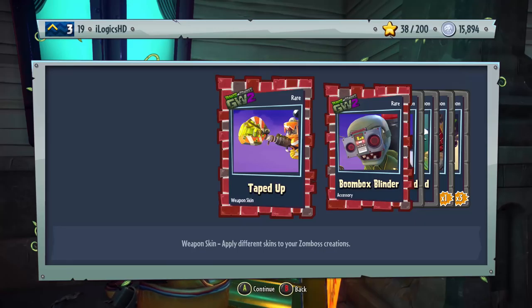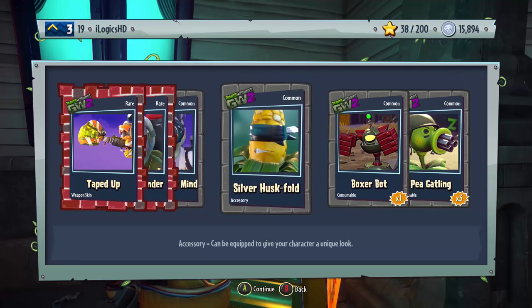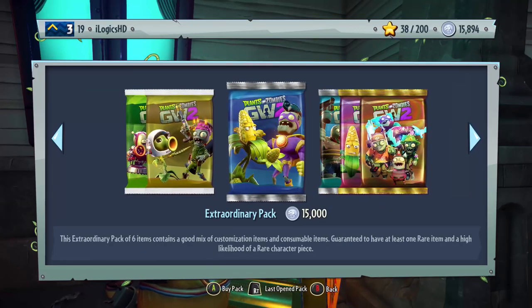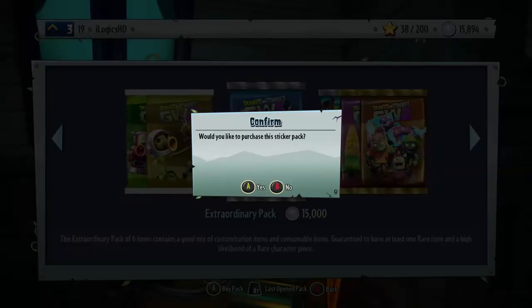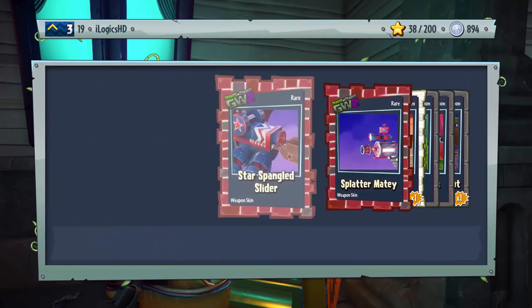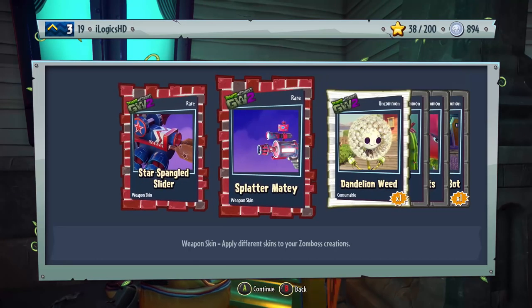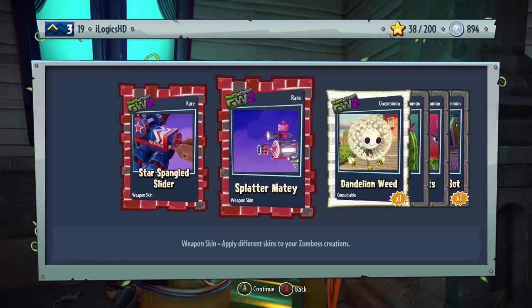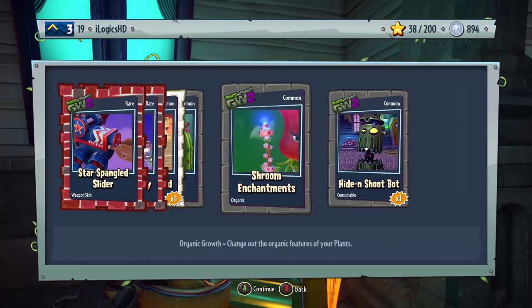Coming down to the last pack — are we going to get ourselves something good? Taped Up Weapon Skin, Boom Box, Sex Blinder, Atoms on My Mind, Silver Husk Fold, Boxer Bot, and P-Gatling. For this final pack I'm going to press the button with my nose — hoping that brings us a bit of luck. Three, two, one — I'm going to close my eyes, I can't see. Open my eyes — and despite getting a pretty sweet weapon skin, the Star Spangled Slider and Splatter Matey Weapon Skin, Dandelion Weed, Silver Bling Shades, Shroom Enchantments, and Hide and Shoot Bot — we did not get ourselves a single Legendary.